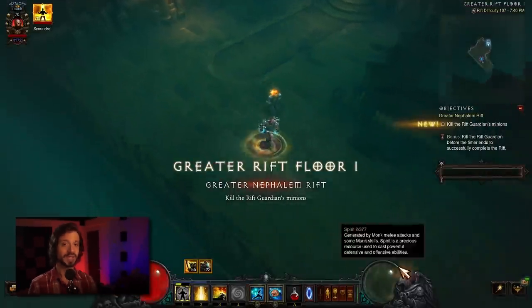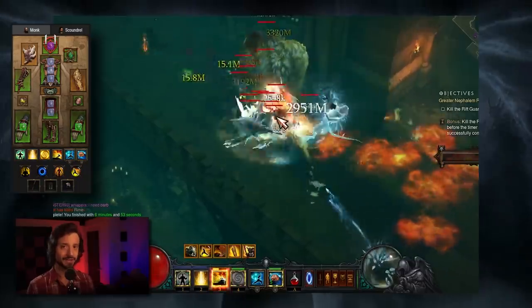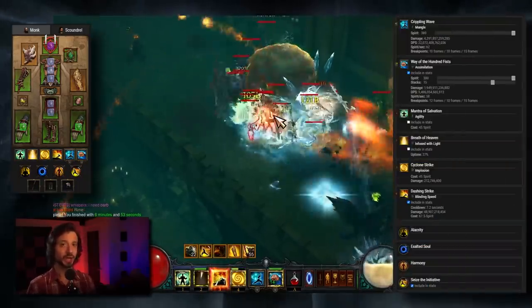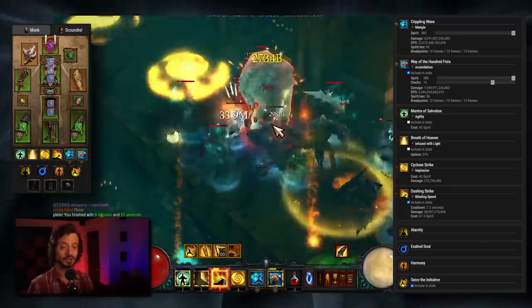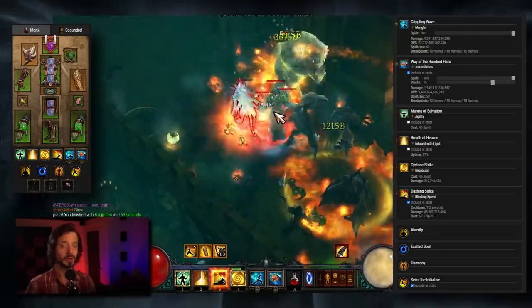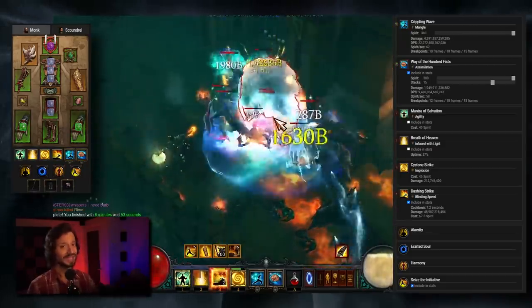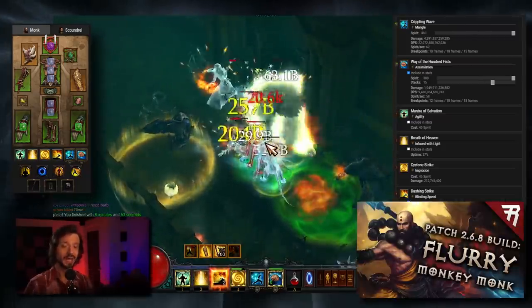Hey folks, this is Riker with the Diablo 3 Patch 2.7 Season 23 Monk Build Guide. This guide will cover the Raiment Generator Monk, and with the Raiment set being the Season Starter Set for Season 23, this will be the best build that you can run with Raiment. Now this is not the best Monk build currently out there — we'll point you towards the Sunwuko Tempest Rush for that.